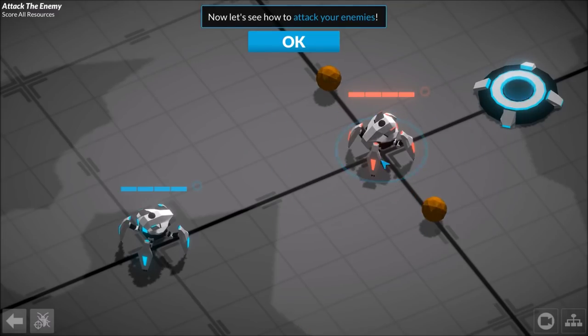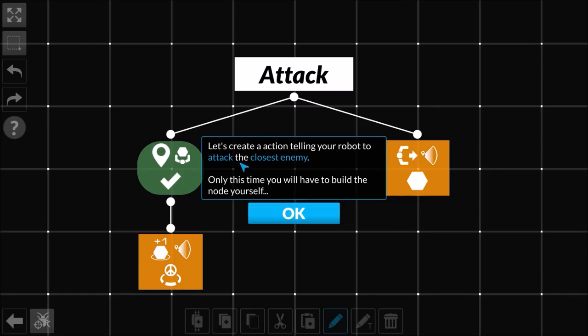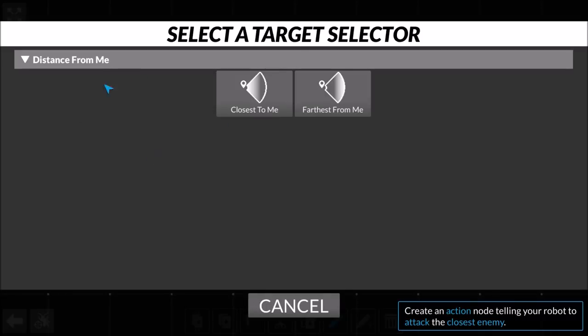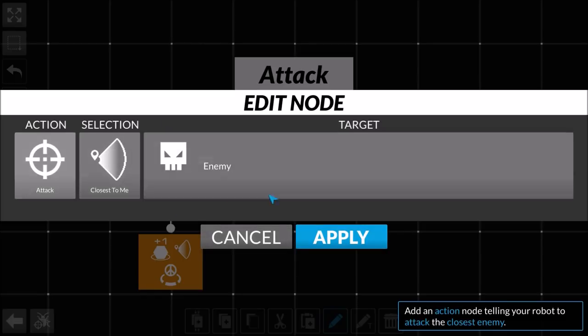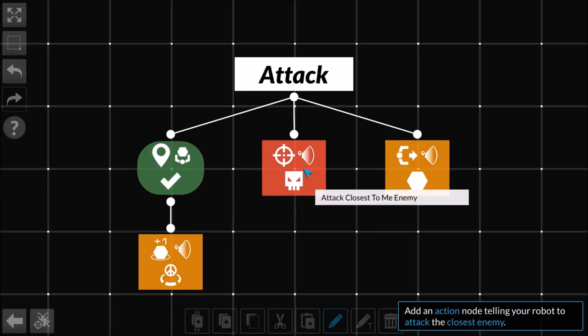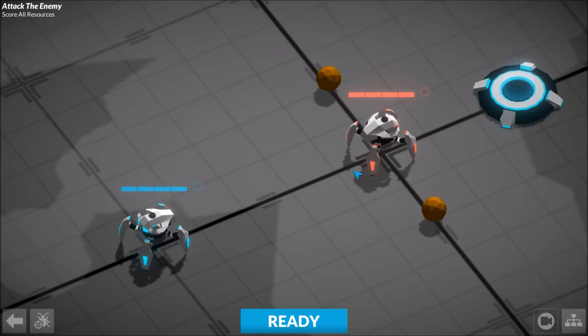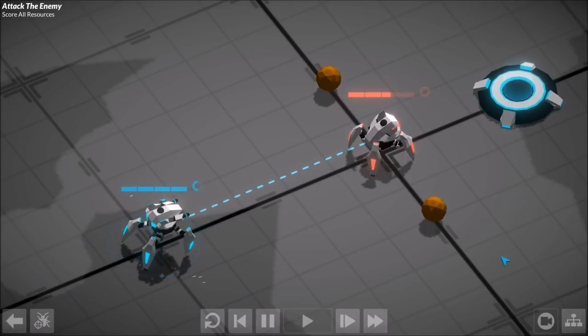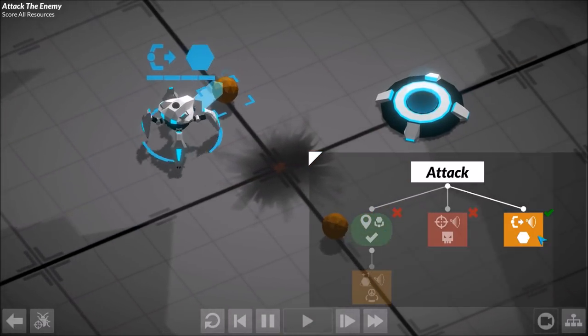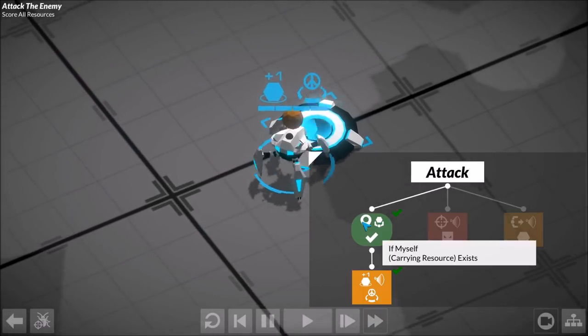Let's jump into the attack the enemy training. So we have an enemy out here now. Let's create an action telling your robot to attack the closest enemy - this time you'll have to build your node yourself. We're going to grab a node and set up an action node. Action: attack the closest enemy. That goes in the middle: if he's carrying a resource he'll dunk it; if he's not carrying a resource he'll shoot somebody; if there's nobody nearby he'll go pick up a resource. So there you go - he's in range, he shoots him, then once the enemy's gone he picks up a resource and dunks it.